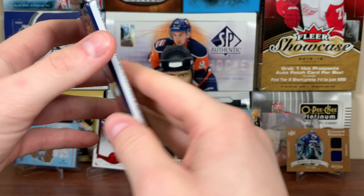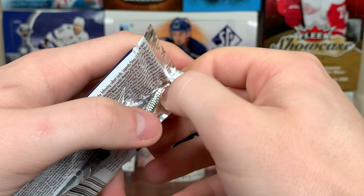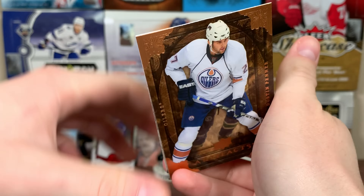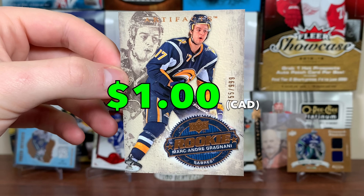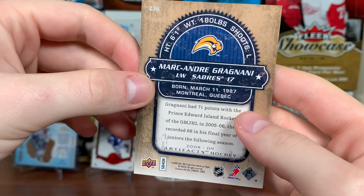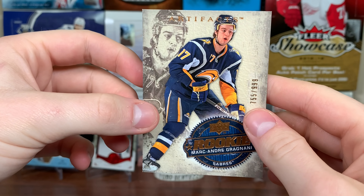And the final pack. We got another rookie. Ryan Miller, Carey Price, Dustin Penner — pancakes — and Marc-Andre Fleury. Greg Nani, rookie. Not as bad as Tyler Plante but still not great at all. Number 755 of 999. So we didn't get a Drew Rookie — don't go for much anyways.